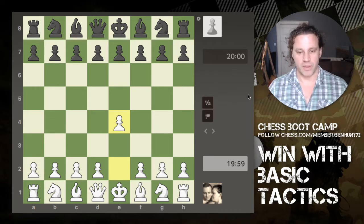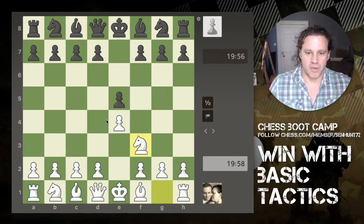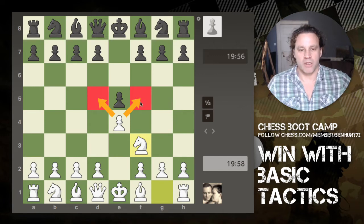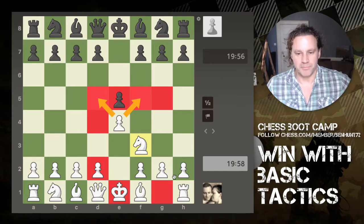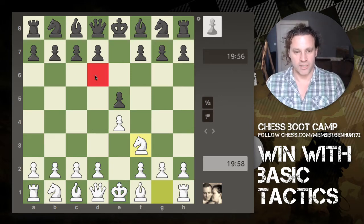So I start with e4, my opponent replies e5, knight to f3 — so far so good. At the beginning of the game my ideas are to control squares on the board. Bringing my pawn out controls these two squares, and my knight now controls all of these squares. Knights like to be in the center of the board — that's something to think about.